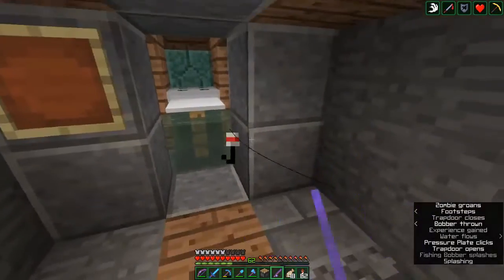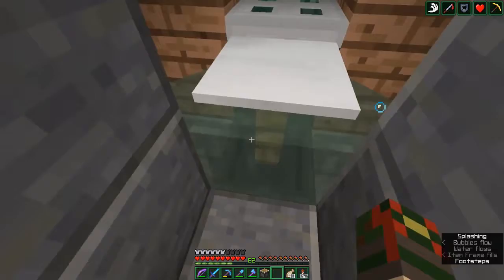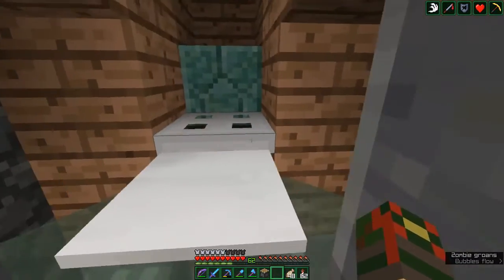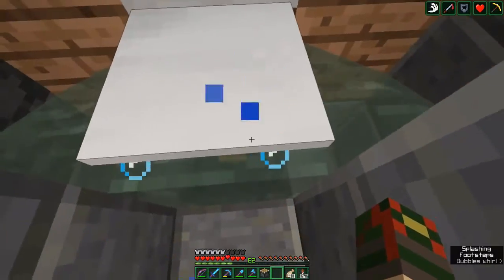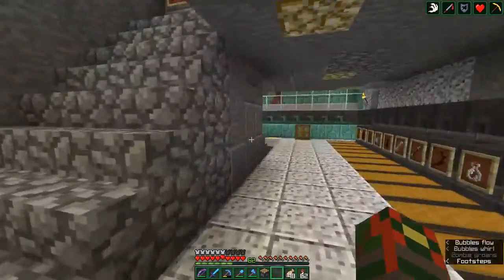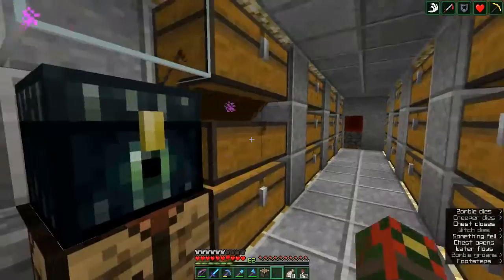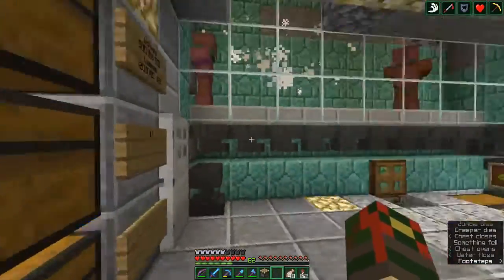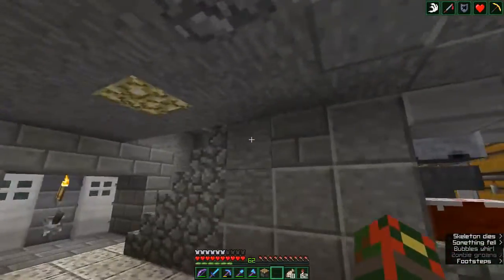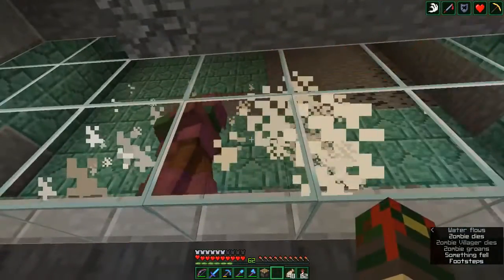Welcome back to my single-player world with the most powerful farm in the game — it takes like 20 iron, a redstone, a single source of water, and a mending fishing rod. It's very powerful and gets you a billion things in the game. In this area I also do that AFK fishing farm, which is actually super powerful with the enchanted books it gives.